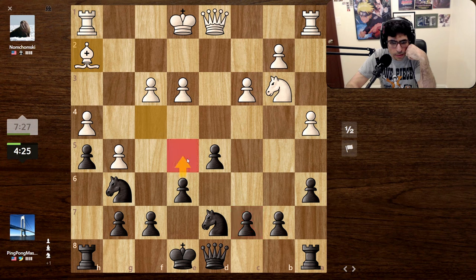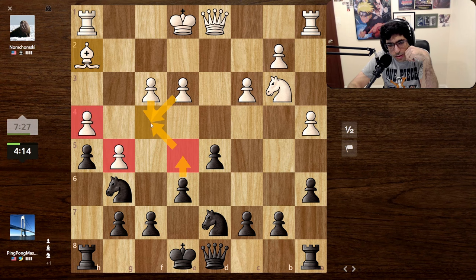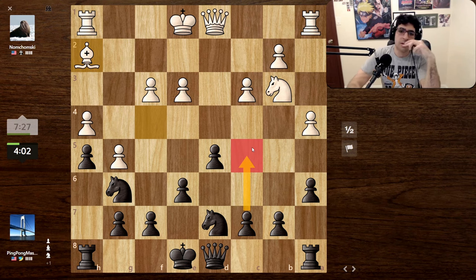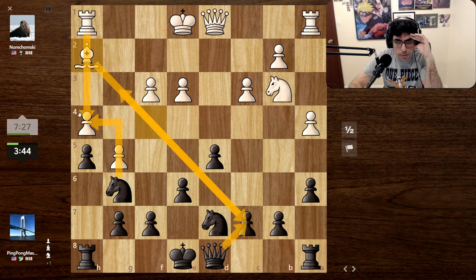Now we do have full control of the center - we could push this pawn forward. Takes, takes - I don't know, he'll have three pawns but we'll have the center. Maybe pushing this pawn forward is a good idea - preventing the knight from coming in. This is tricky, very tricky. My opponent is definitely highly rated for a good reason. Now we could take this pawn, he takes, I take, he takes, we come in with check and pick up the rook - that actually looks really good.